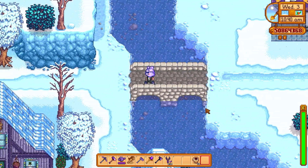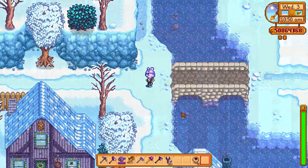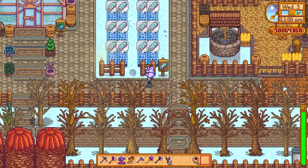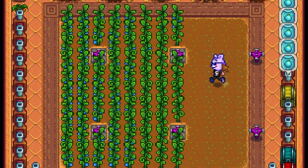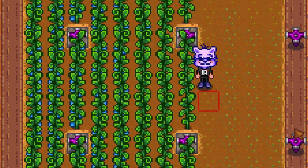The Joja option will cost you 35,000 gold and can easily be done by summer in your first year, so it's a much faster way of getting the greenhouse, but you do need to make a little bit of money. The greenhouse holds 108 crops if using quality sprinklers, and you can grow eight more if you use the iridium sprinklers, which gives you a total of 116 plants.